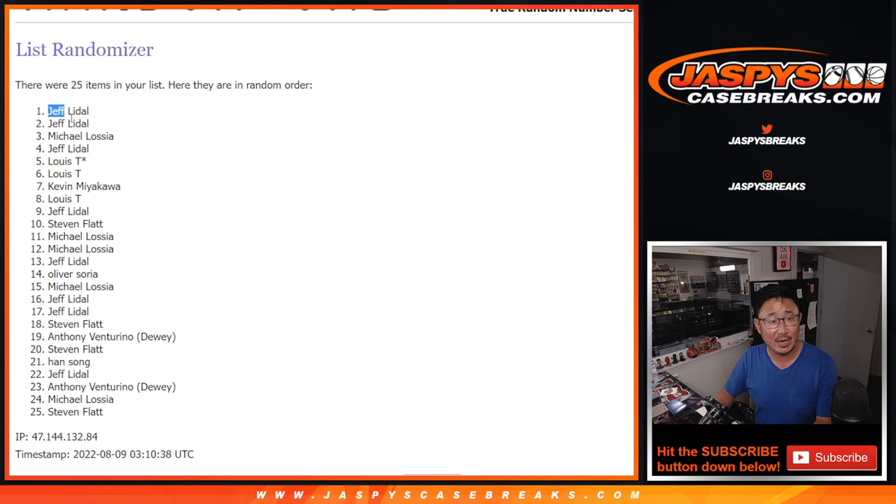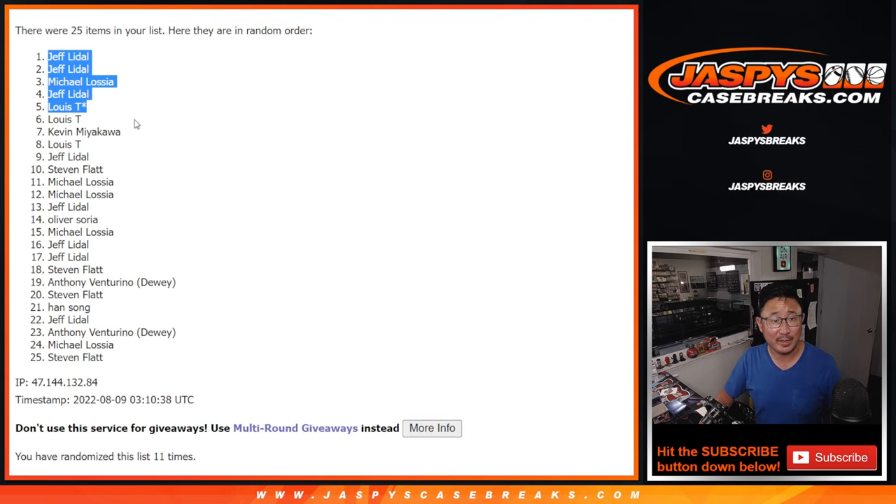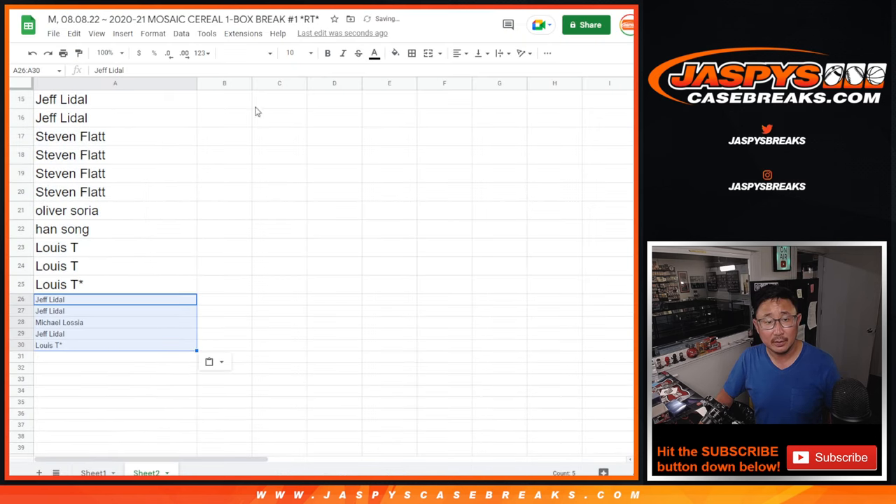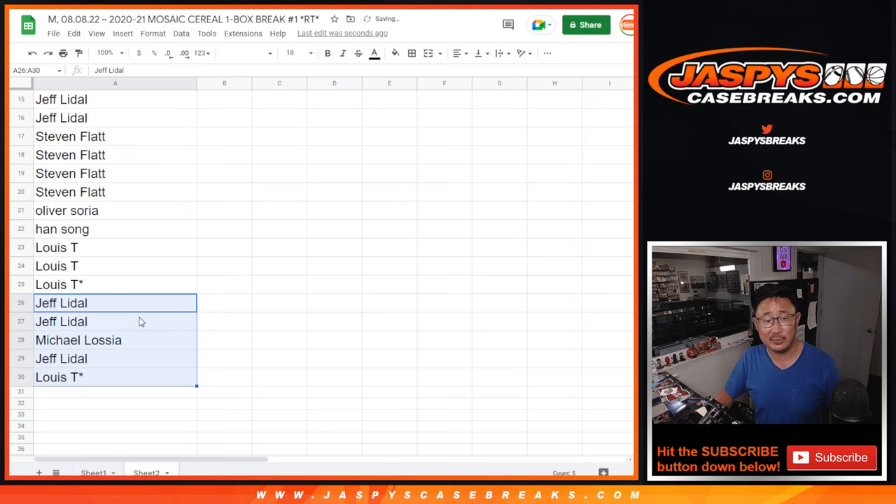After that, top five: Jeff, Jeff, Michael, Jeff, and Louie. Jeff with three out of the five extra spots — congrats. Now for the rest of you, do not despair because that's just stage one of this break. It's just that these guys get a little extra odds.